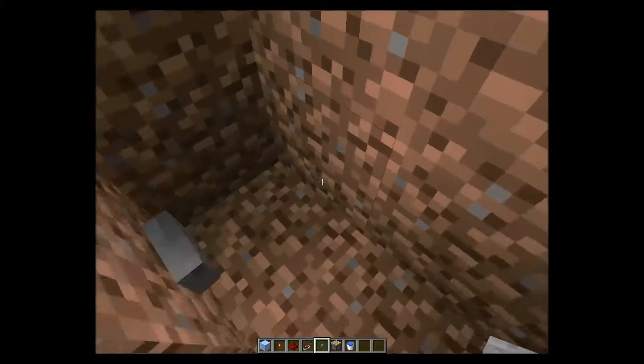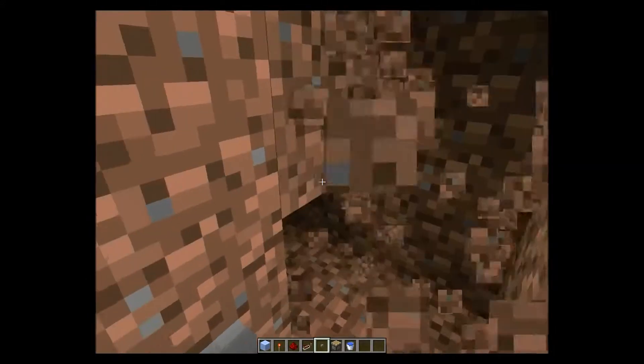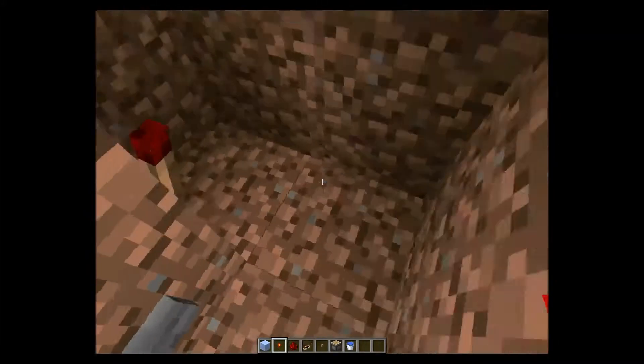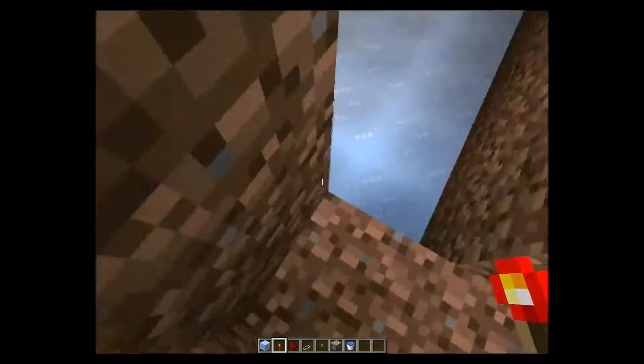A button will be placed here. Then, a redstone torch here, so that when we press the button, the redstone torch goes off.